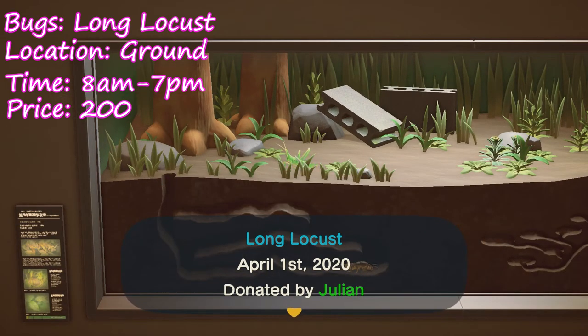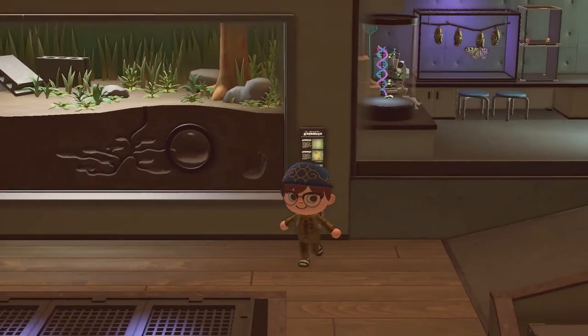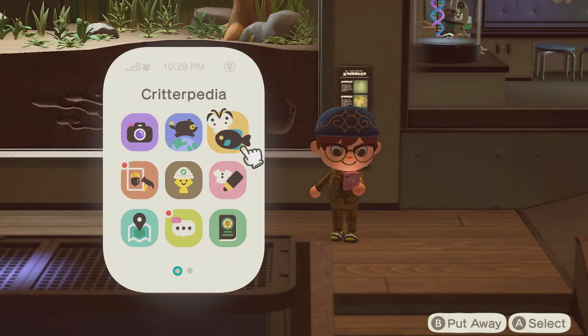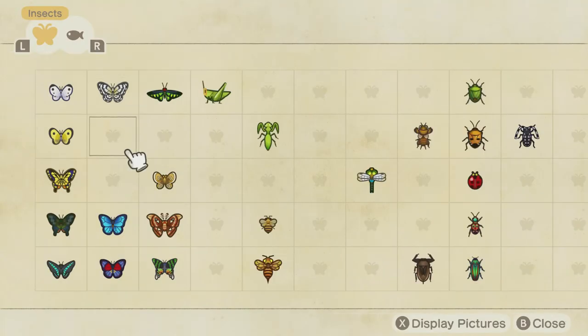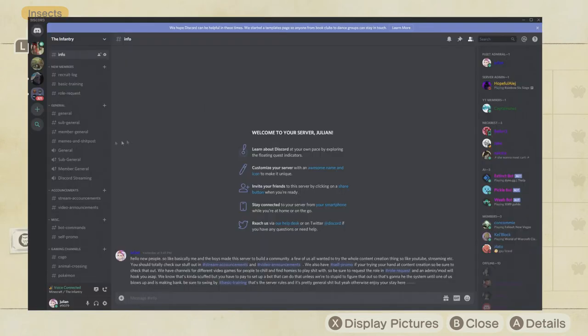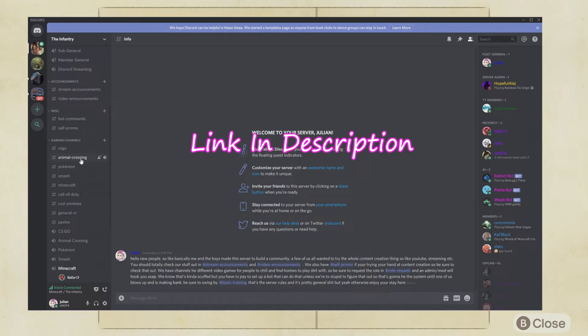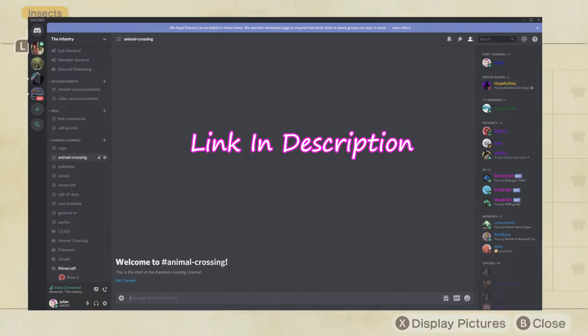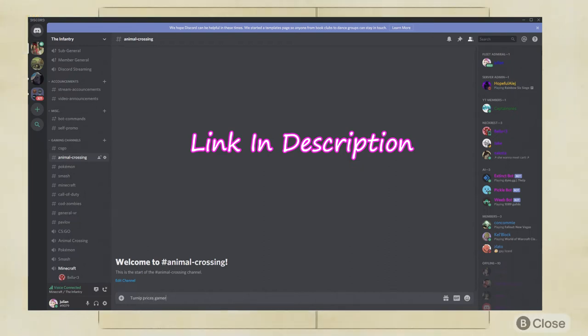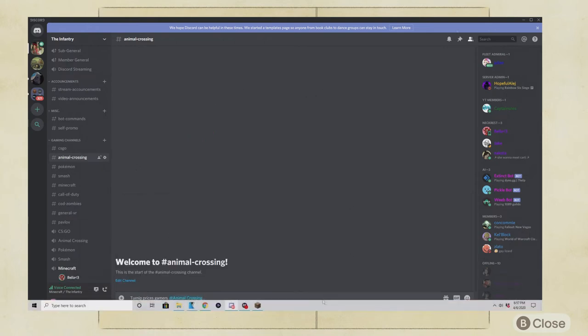Hope you enjoyed watching this. Me and my friends are all trying to do the whole content creator thing — we made a Discord and we're working on building a community. The Animal Crossing channel is pretty dry, so if you want to join and potentially make some friends, trade turnip prices, trade furniture and recipes, and just talk about the game with other people, then you should slide. Anyways, yeah — cool, okay, bye.